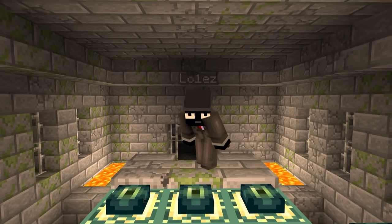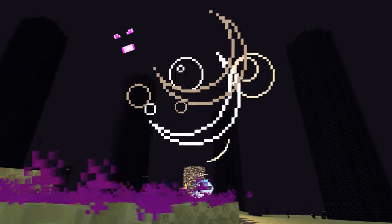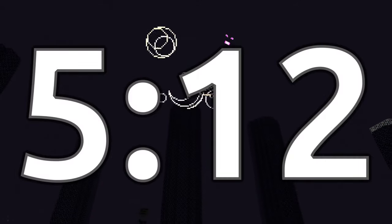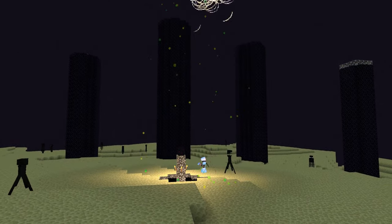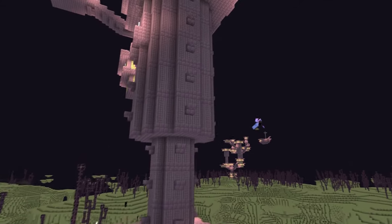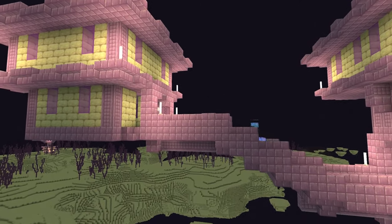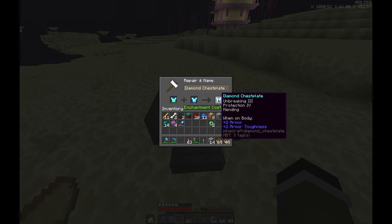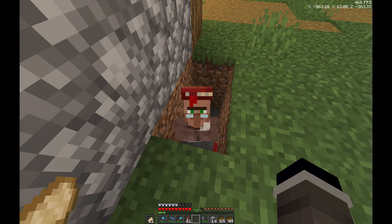Your next step now depends on whether you're allowed to enter the end. Many servers prohibit defeating the ender dragon — if your server is one of these, skip to the time currently shown on screen. If you can enter the end, keep watching. Obviously, you'll want to start by defeating the ender dragon. Then go on to loot a couple end cities — these will be your source of perfect gear. Feel free to keep looting cities until you have gear you'll want to use for the rest of your Minecraft journey. You'll be able to combine different pieces of gear in an anvil, and don't worry about mending — you'll get that very soon.